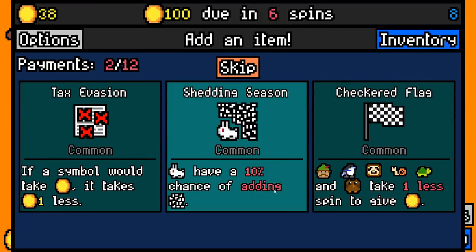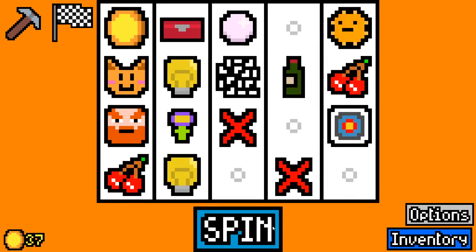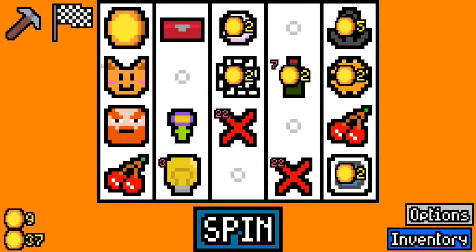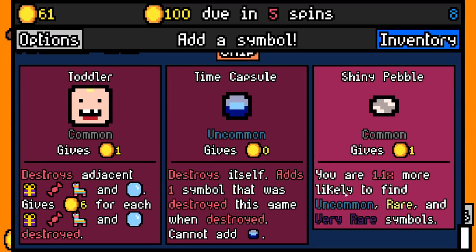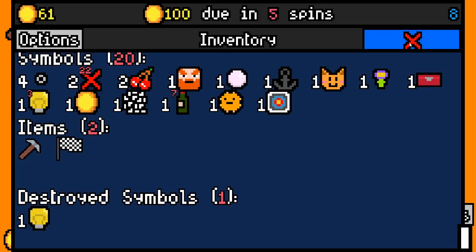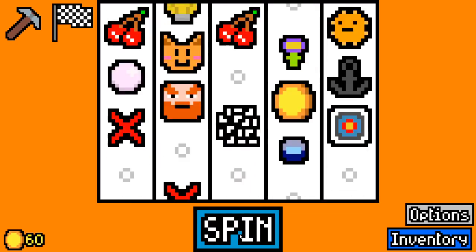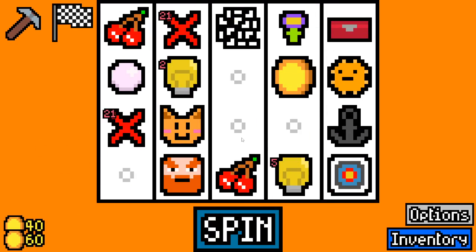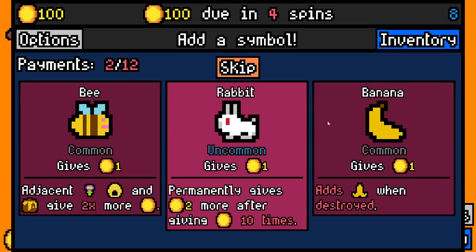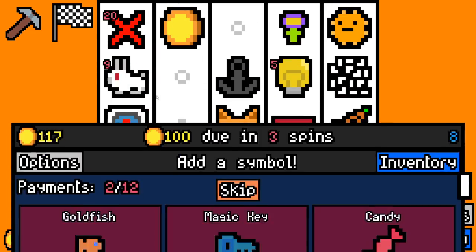Wine starts at two value but they've changed it so it now becomes a free value after eight spins, so we'll definitely do that. We'll take checkered flag which might actually allow us to add owls and other creatures that are similar. What symbols have we destroyed? We've only destroyed light bulbs, so this would give us another light bulb - let's do that. The dwarf drank the wine before it even became a free value symbol. The rabbit is a one value symbol that becomes free value after 10 spins.